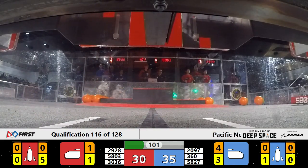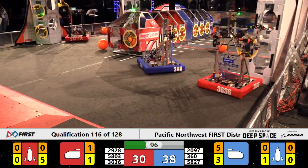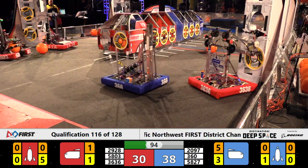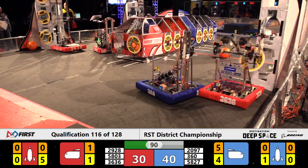The Blue Lions, on the other hand, are unencumbered, and that allows Phoenix Force Robotics to put another piece of cargo home — three more points courtesy of 2097. 29-28 working on the backside of the Red Alliance Rocket.